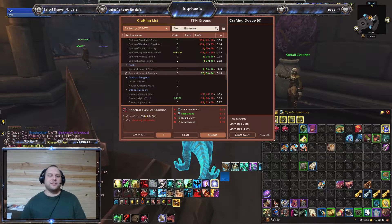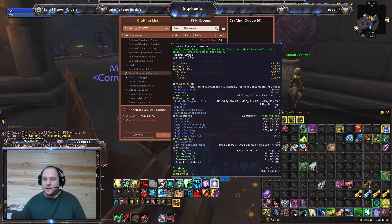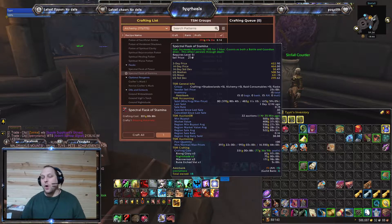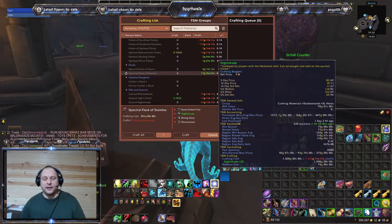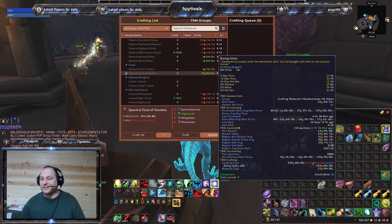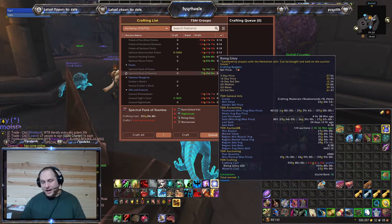For example, right now for this Spectral Flask of Stamina, it's showing 22 auctions as of one hour 35 minutes ago. For the Ignite Shade, it's showing a 75 gold pricing. Rising Glory is showing 27 gold 99 silver as of an hour and a half ago. The Moro Root is lagging a little behind at 64 gold as of eight hours ago.